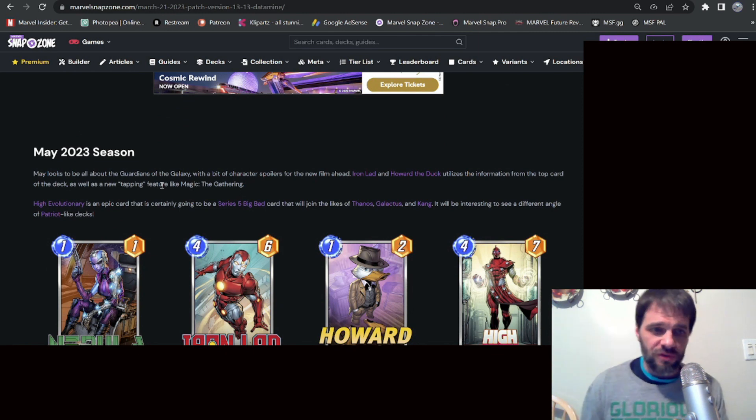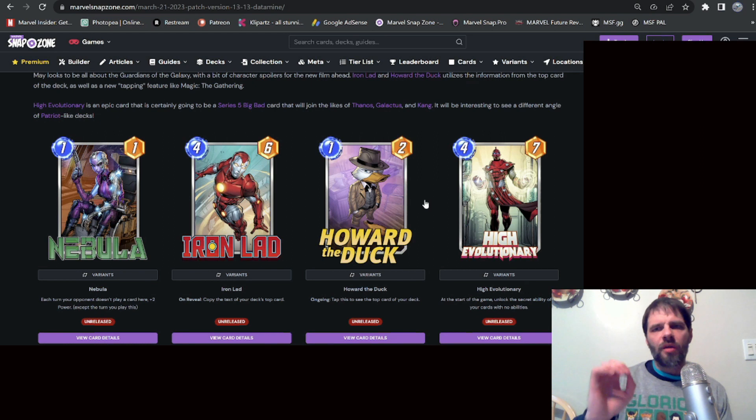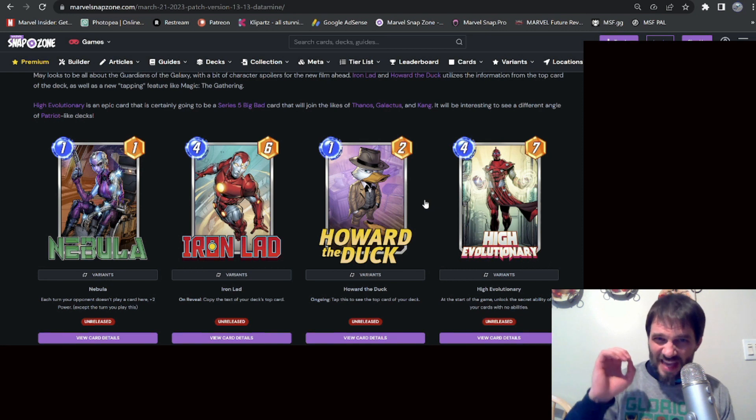May 2023 — fully expecting this to be associated with the Guardians movie. The big winner to talk about here is High Evolutionary. I will tell you right now, before even getting to the bundles, I would highly recommend saving tokens for this card. At an initial glance, I think this is going to be a specific deck type — probably a big bad — and it looks like a lot of fun.